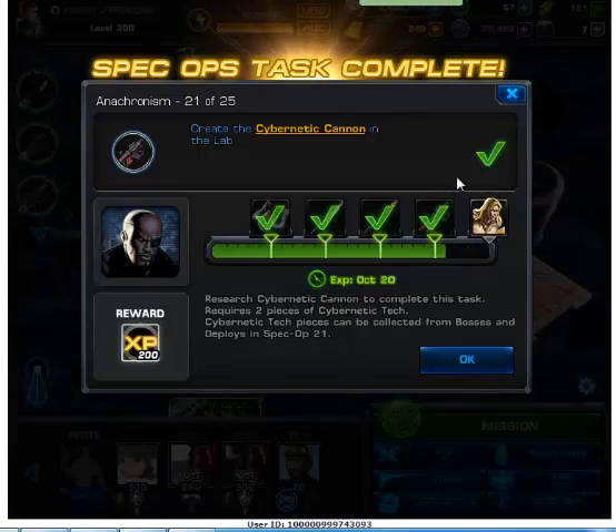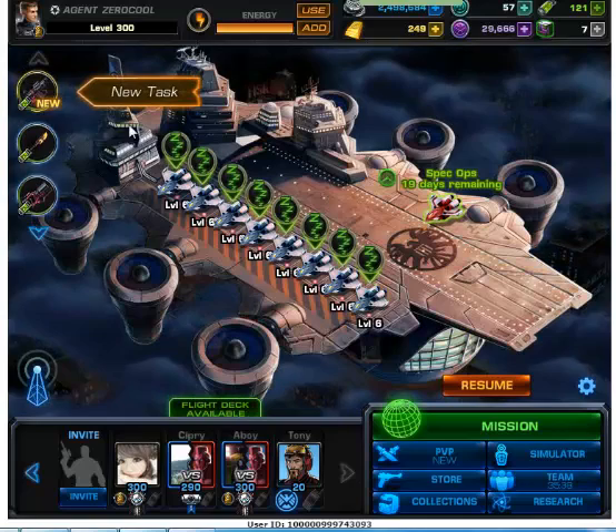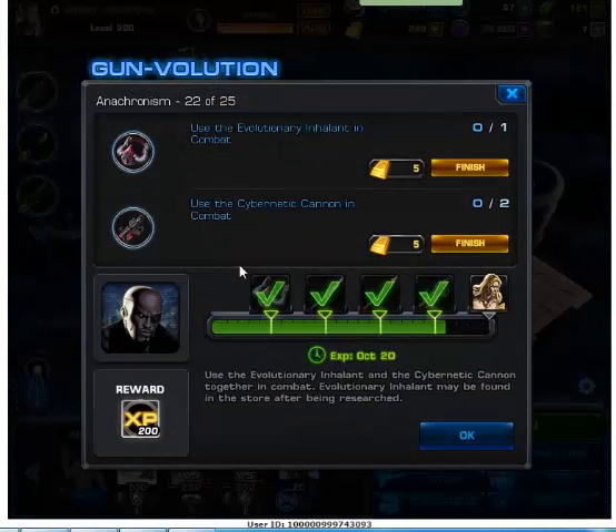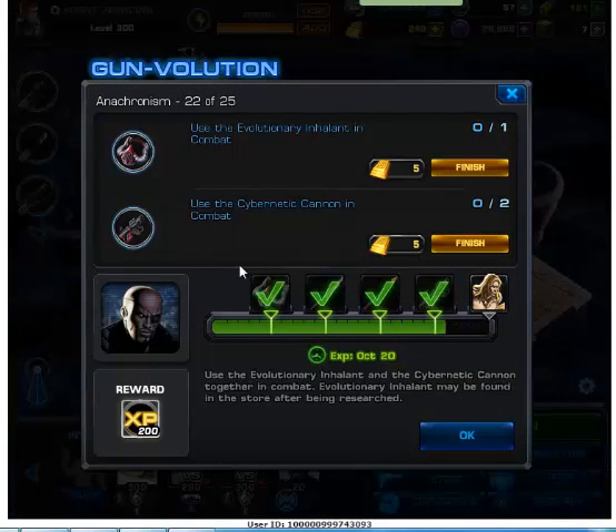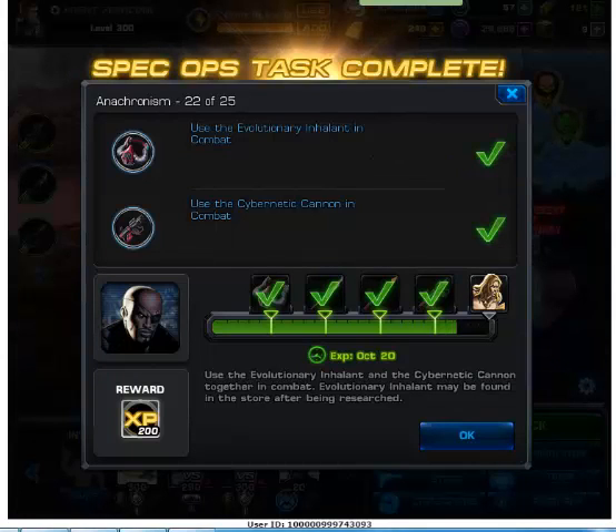For test number 22, you need to use an evolutionary inhalant and you need to use the cybernetic cannon in combat two times. With test number 22 completed, moving on to test number 23.